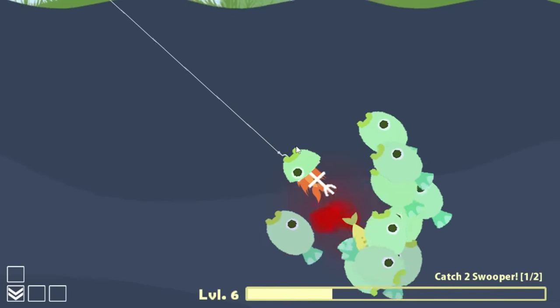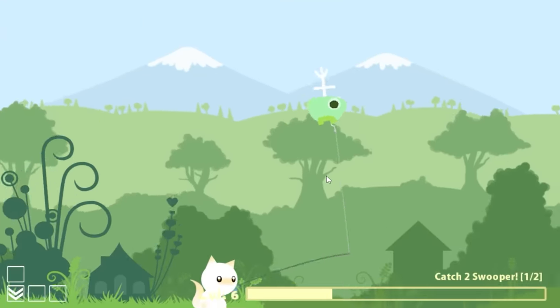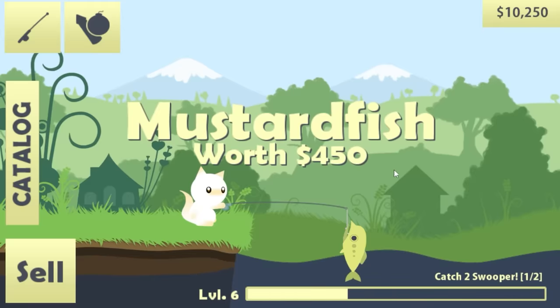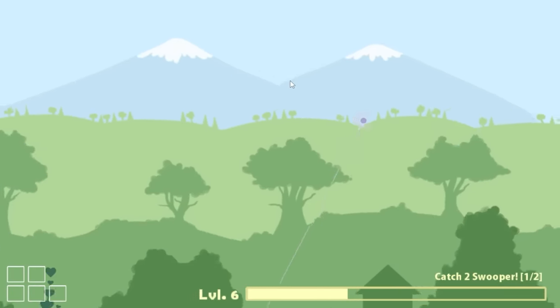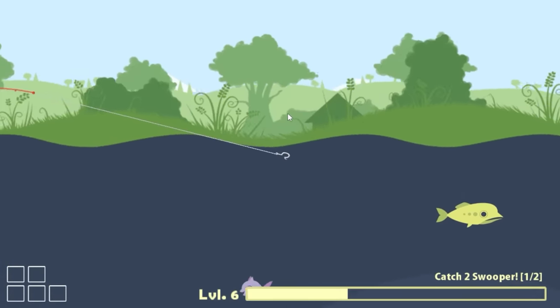$2,500. I caught another baby bloop but it's being eaten alive by literally everything else — $87. Get back in there; we've got to turn that $87 into something useful, like this idiot — $450. Yeah, I'll take that. That's going to unlock the power rod for $10,000; it can cast a lot farther. So we're already out of the buoy.